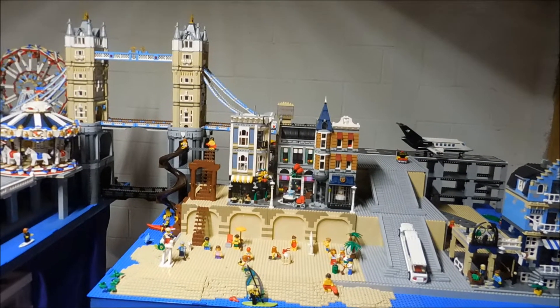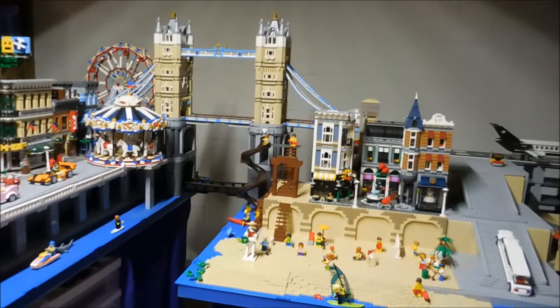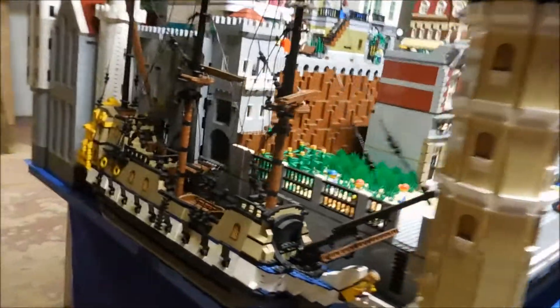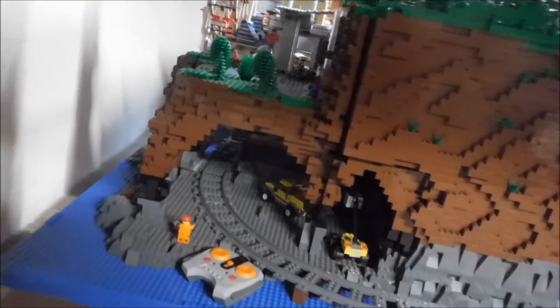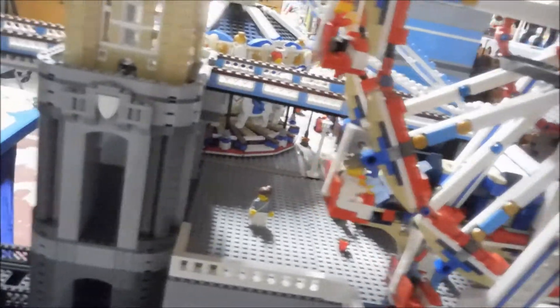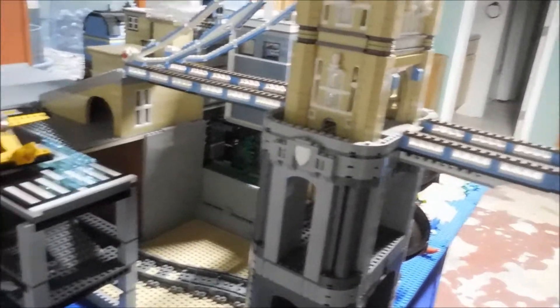I wanted to have a transportation hub on the island which kind of combined everything. We have the subway here, which will pop out on the other side of the island onto a train trestle, which is what we've got here. Then it comes around and goes into the mine to help with the mining operations a little bit. It pops out on the other side, goes into the subway a little bit longer, and then you can go either around or across the bridge, depending on what we switch, and then over to where I want to build my transportation hub.